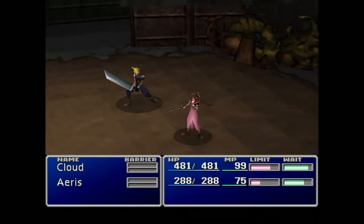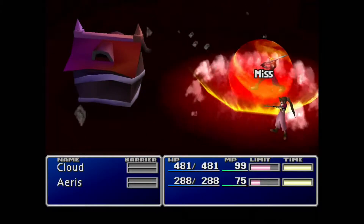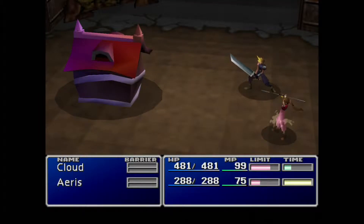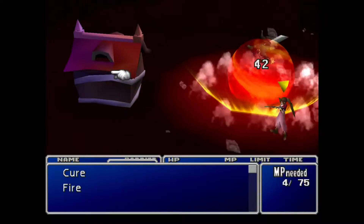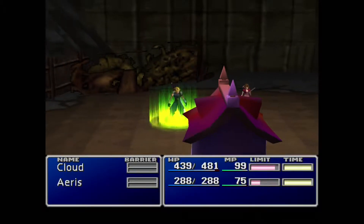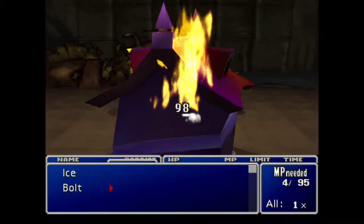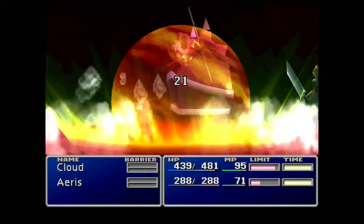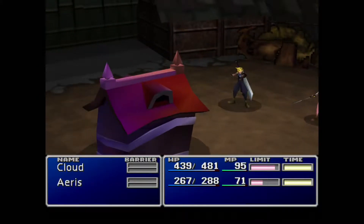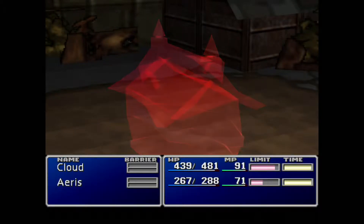Now we have to get our way through this maze, and this is probably one of the most unique enemies I've ever seen in any game — the Demonic House. Let's go ahead and do some full traction here and follow up with fire again.